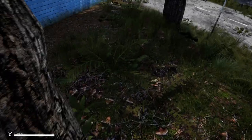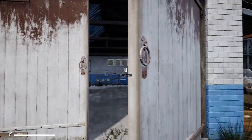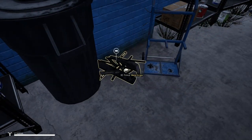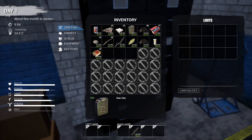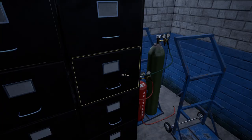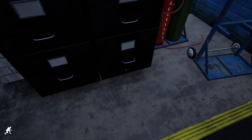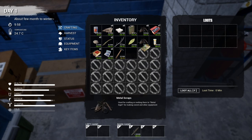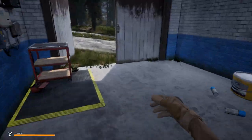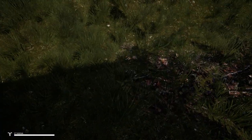Another thing we're going to be looking for is branches — you'll find out why later. We've got some more metal scraps — excellent. More components, great. Anything in here? Nothing. Sewing kit, there's a hammer, some more rags. We've got some more ammo — that's rifle ammo. Don't have a gun yet, but we're piling up some ammo. Some more wood, and another rock. We'll pick those up on our way back to our cabin.